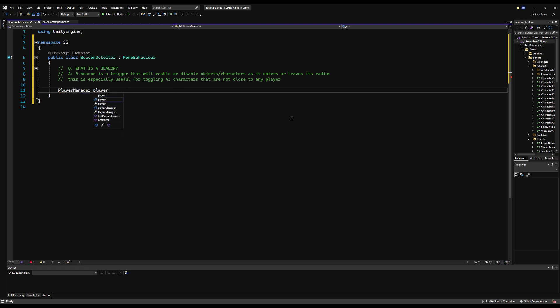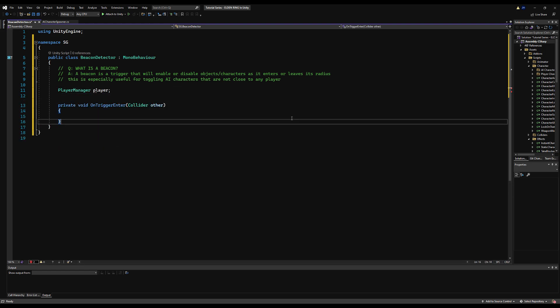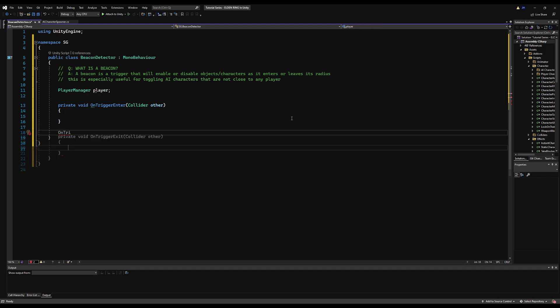So what is a Beacon? A beacon is a trigger that will enable or disable objects or characters as it enters or leaves its radius. This is especially for toggling AI characters that are not close to any player, but you can use this for things like pickup item interactables, non-static objects, whatever. If you blend this with additive scenes for bigger worlds, it's really helpful for your optimization — I encourage you to look into additive scenes.